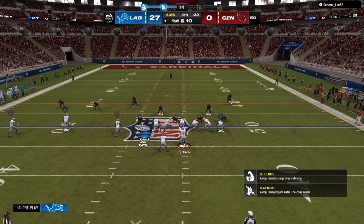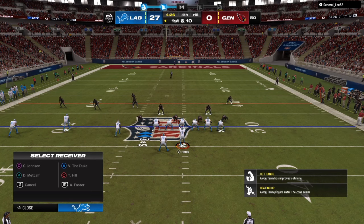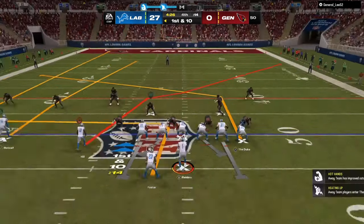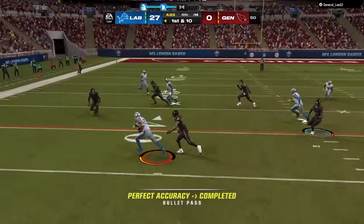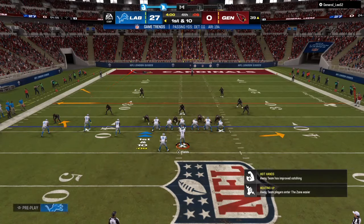Right here we have a two-high safety look, but we also have an extra person on the play, so that tells me man coverage with some type of blitz. I have the inside crosser and the running back leaking out, and we're able to pick up a nice 10-11 yard gain. Very easy.